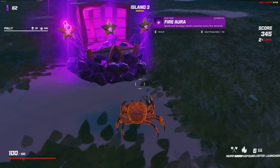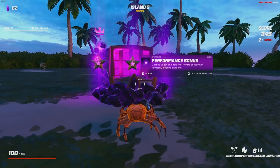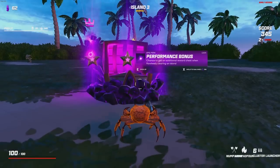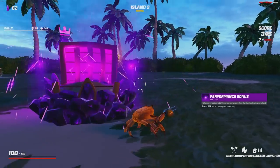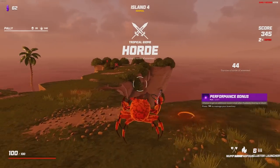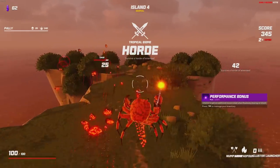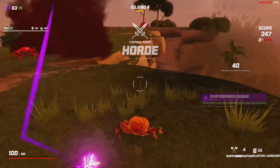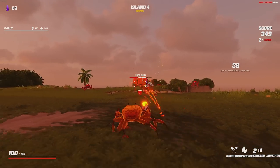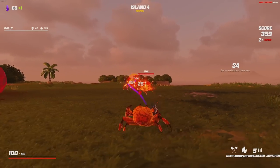Gemstone damage increased after each island, or chance to get an additional reward chest after flawlessly clearing an island. Gemstone is probably better, especially this early in the run, and considering we don't have any damage yet. However, I'm going to take performance bonus, and I'm going to head into economy. Can you imagine if I get a double economy chest right out of the gate? The run is in the bag! Performance bonus is a kind of win-more perk.